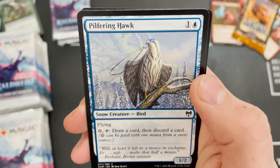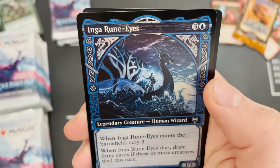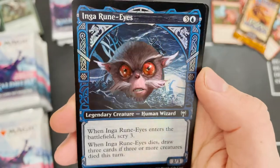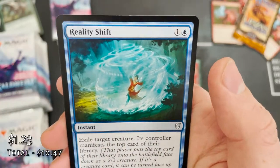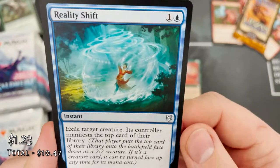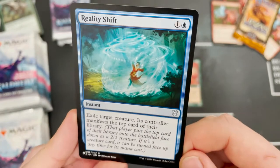Pilfering Hawk, Inga Rune-Eyes again — getting this more than I saw a Prickly Marmoset in those Aquario boxes. And Reality Shift from Commander 2019 from The List — exile target creature with a bit of manifest action.